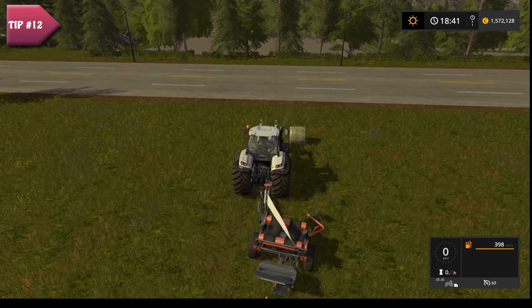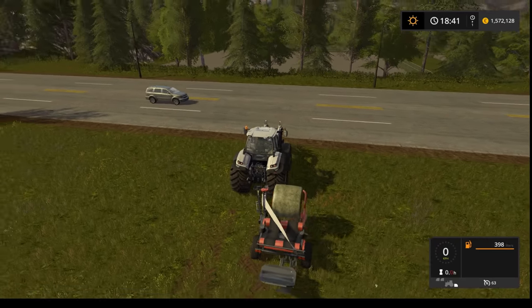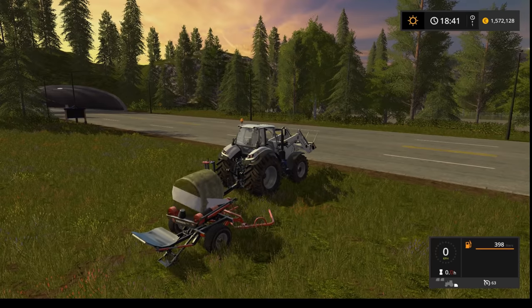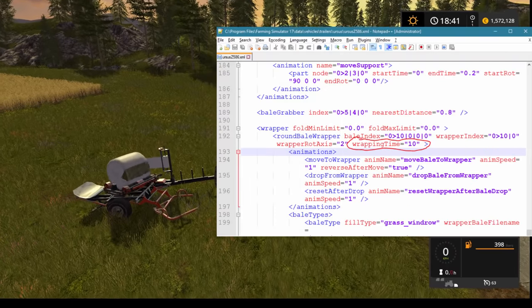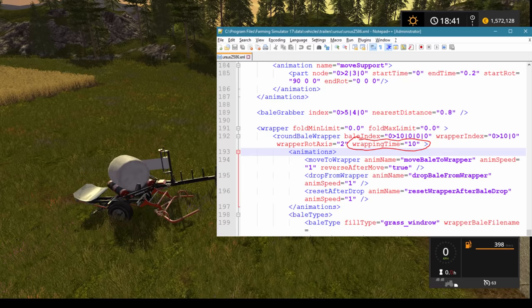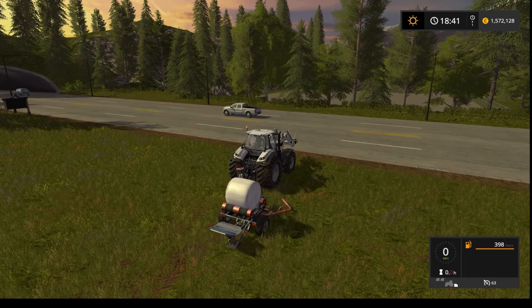If you've ever tried wrapping bales you probably didn't find it satisfying due to the speed. To make your bale wrapper faster, open your Farm Sim 17 folder, choose the data folder, then vehicles, then trailers, and find the wrapper you want to edit. Open that XML file in Notepad and change the wrapping time to, for example, 5 to 10 seconds.